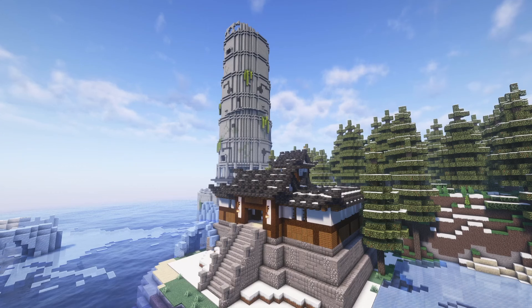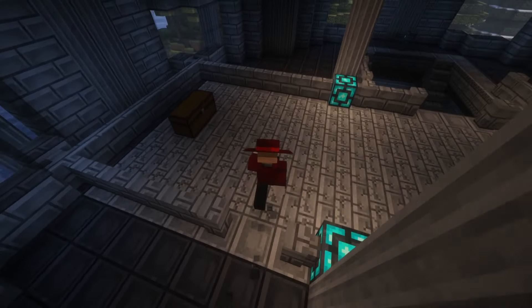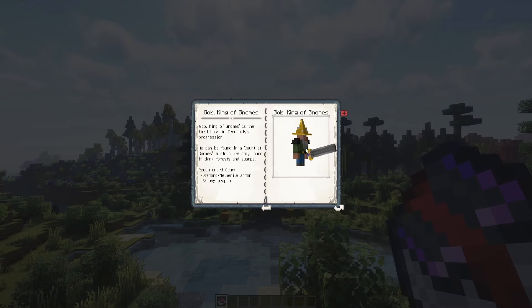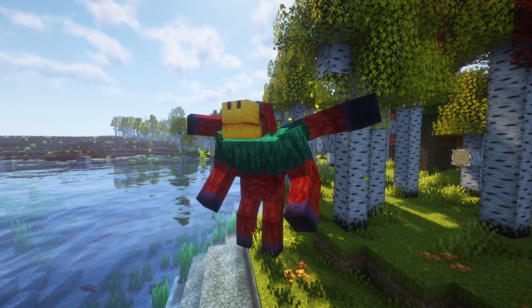Terramity is a big mod inspired by games like Terraria. This mod brings a lot to your Minecraft — you will find new bosses, weapons, accessories, structures, and much more. When you don't know how to start, you will get a guidebook that will help you on your journey. This mod is also made for multiplayer, so you can defeat these bosses with your friends. I will show you some bosses, weapons, and armor sets that this mod offers — it will be so fun to defeat all these bosses.